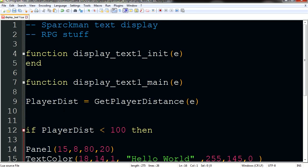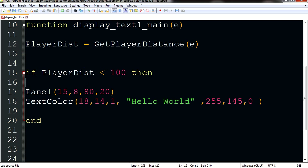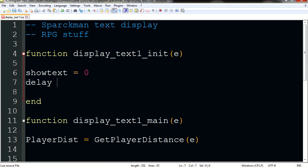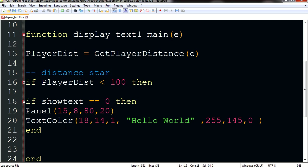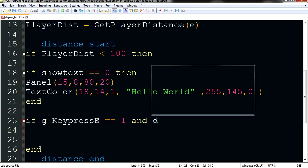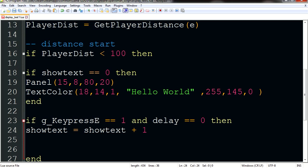At the beginning of the label — this only happens once — let's make a variable. We're going to call this show_text equals zero. We can make it so this panel only shows up if show_text equals zero. So if show_text equals equals zero, then we show the panel and the text. Let's end the statement. Let me make another variable — I'm going to call this delay equals zero. If the user presses the E button and delay equals zero, then show_text equals show_text plus one. This will increase show_text by one.